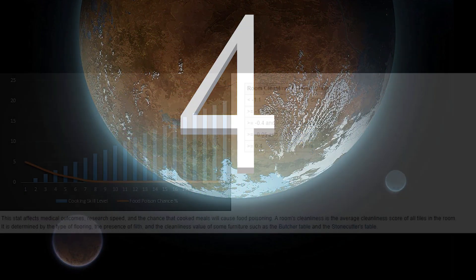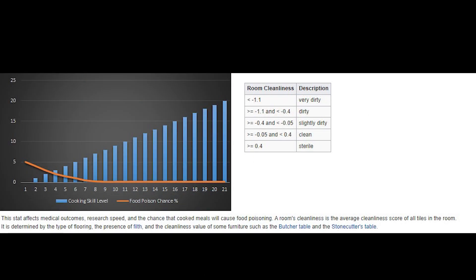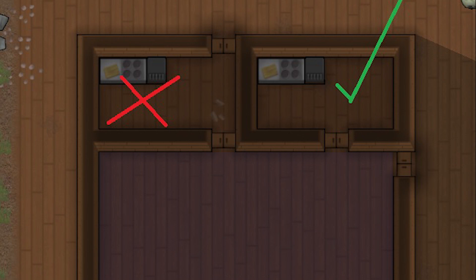Number 4: Food poisoning. Many new players incorrectly believe food poisoning is primarily caused by your chef's level. It plays a factor, but even at level 4 cooking, you only have a 1.5% chance of food poisoning. The main reason is filth. The cleanliness of your kitchen is incredibly important. Make sure the kitchen is not the only path to the freezer where unnecessary dirt will be tracked in. Having a sterile kitchen is critical to prevent food poisoning.